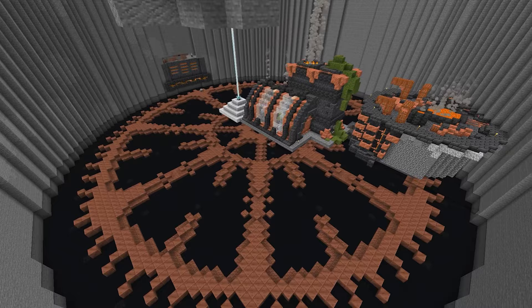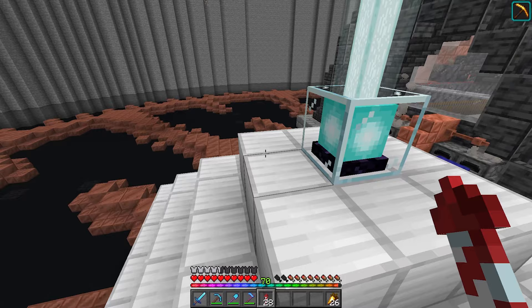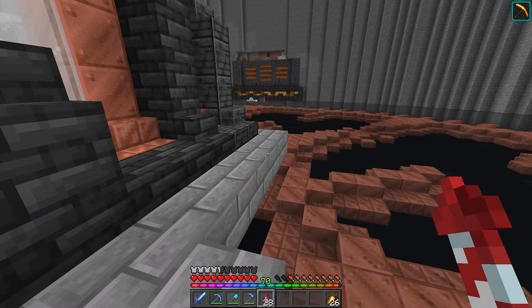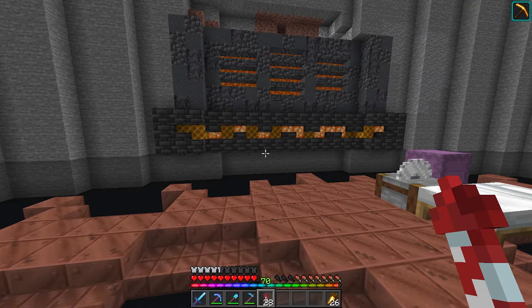And then came the copper. Here's where all of my planning fell apart. When I was sketching this out in the creative test world, I was using waxed copper. Of course, I will have to manually gather the honeycombs in survival, but that's fine. I should have enough to wax all the copper. In case I don't, I can always just AFK a little bit.